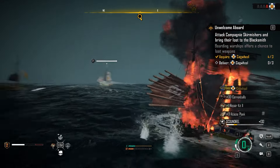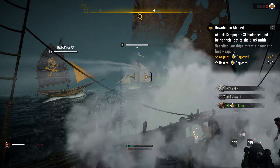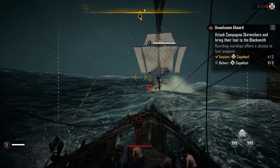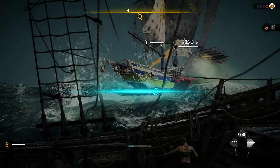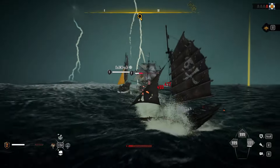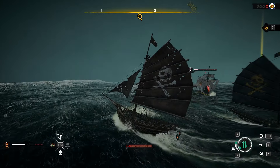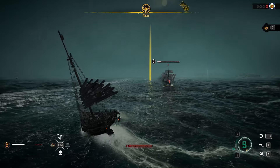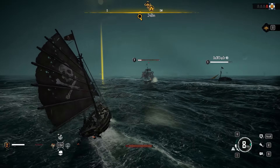Season 2 also introduces new world events that should keep you hooked while you're in between jobs. There's a new elite warship, the Soleil Royal, which specializes in area denial and long range damage — successfully sinking it grants rare rewards. Other events include merchant convoys offering major rewards, and the dragon boat event where you can race through checkpoints to win regatta chests. Later in the season, the summer fiesta event will challenge you to steal imported ice for rewards.